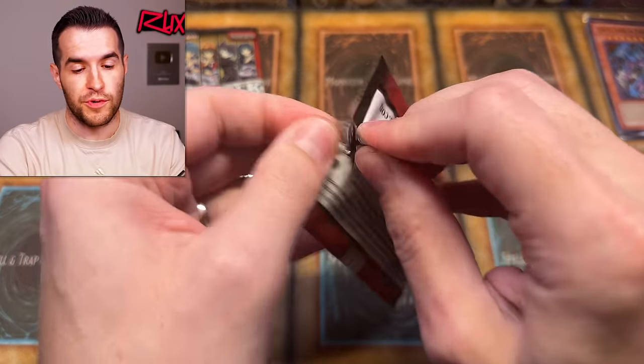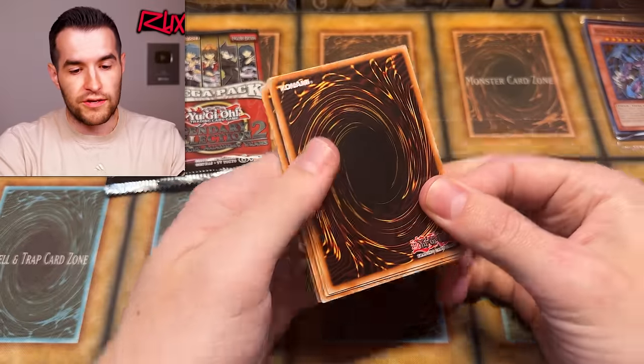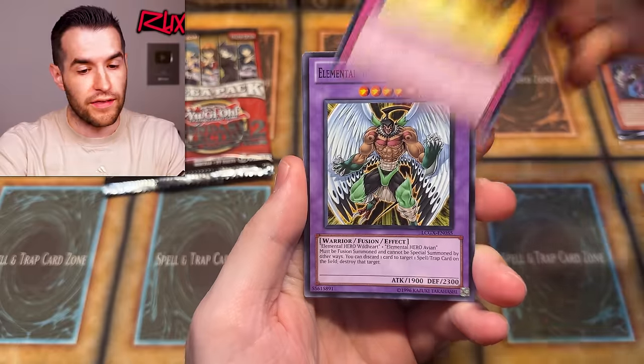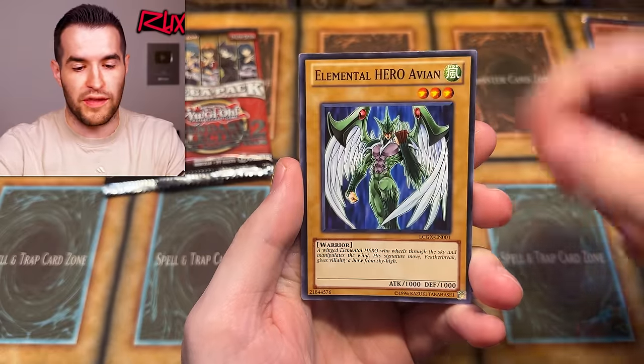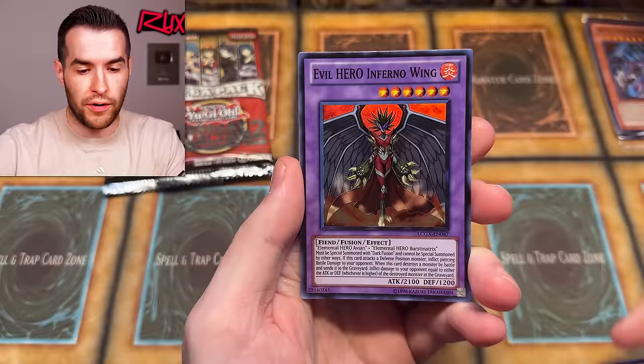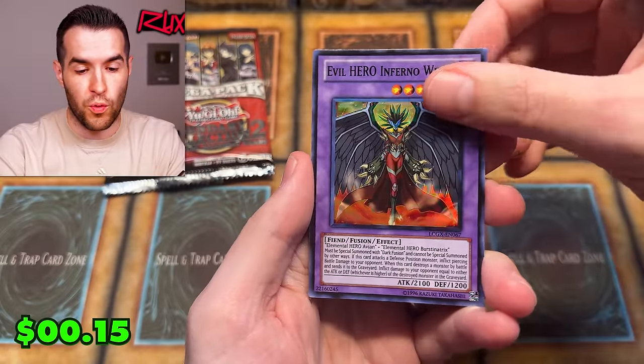We have a total of 15 Legendary Collection 2 packs to open today — five per box. These are getting harder and harder to find; they're still not that hard, but they are pretty old at this point. Wild Wingman, Crystal Beast Amber Mammoth, Hero Barrier, Evil Hero Inferno Wing — a nice Super Rare. The new angle really makes these rarities look great.